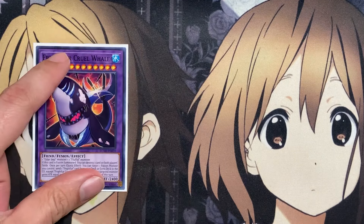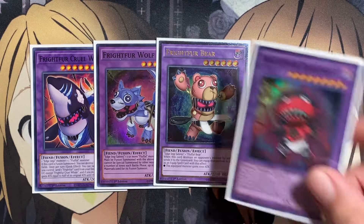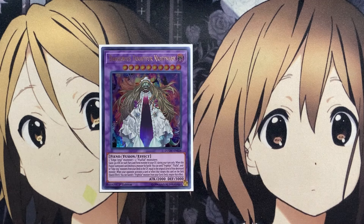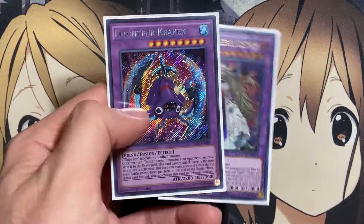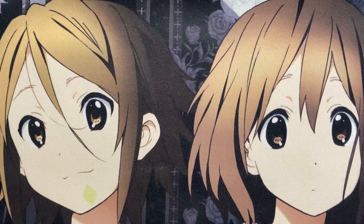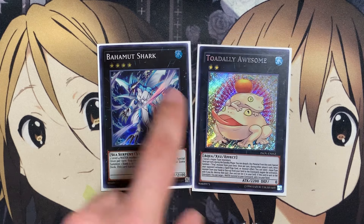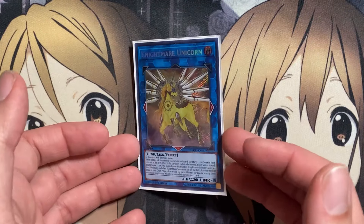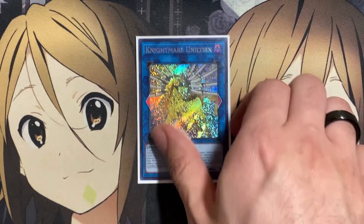For the one-ofs: one Frightfur Cruel Whale for its destruction play; Frightfur Wolf, which can give some pretty good OTK power if you destroy your opponent's monsters with Tiger and then go into Wolf for the multiple attacks; Frightfur Bear, mostly for targets for Fusion Deployment; Frightfur Daredevil for more of a bigger destruction boss monster; one copy of Frightfur Nightmarry as another bigger boss monster; and one Frightfur Kraken, needing just an Edge Imp Monster and a Fluffal Monster. Then one copy of Bahamut Shark and Toadally Awesome for the level four water monsters you can overlay into Bahamut Shark if you don't have the fusion play, getting out Toadally Awesome and having an omni-negate on the field. And lastly, one Nightmare Unicorn — with bigger monster swarm, it's a pretty good link resource. If you want to try Cross Sheep to benefit from all the fusion and potential Xyz plays, you can always swap Nightmare Unicorn for that.